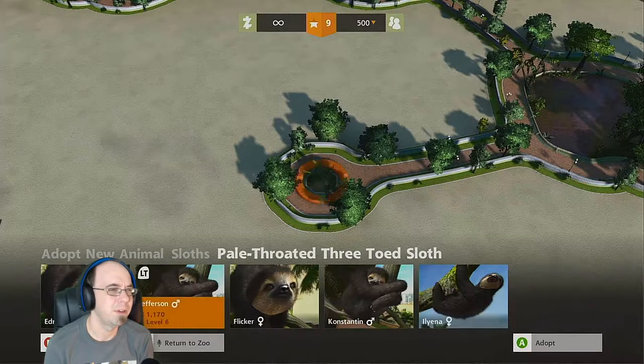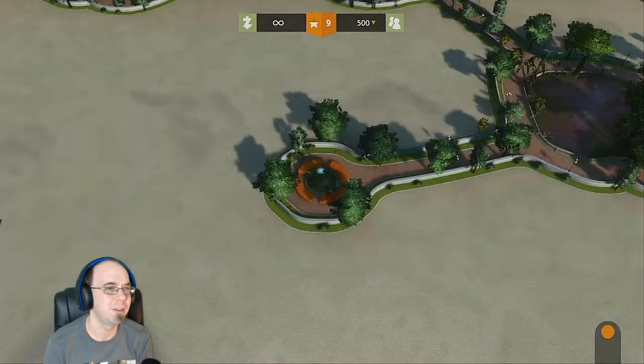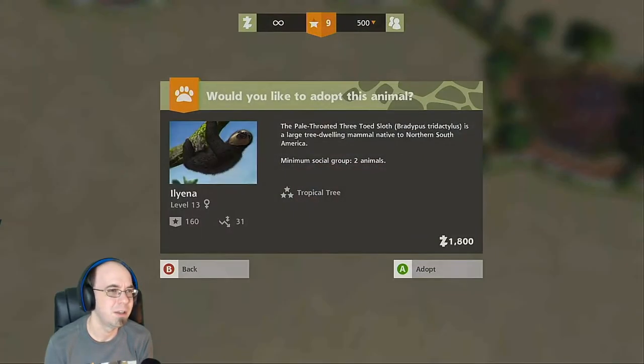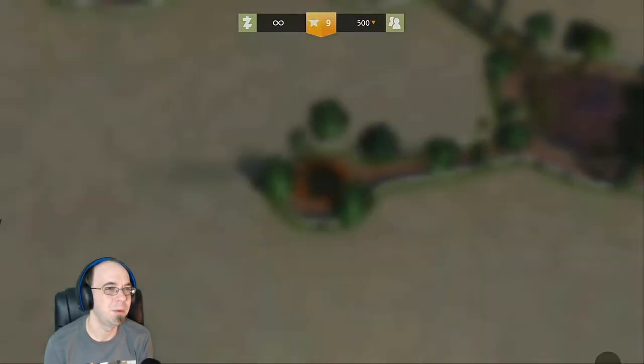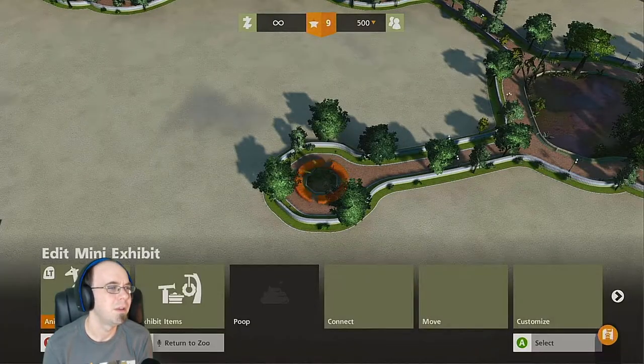Let's put Jefferson, Tropical Tree — okay, I think that's what I built — and a sloth named Hyena. That seems good. And Penelope. How many can I put in here? That's it, three. Okay.